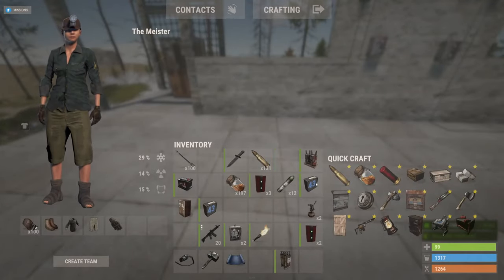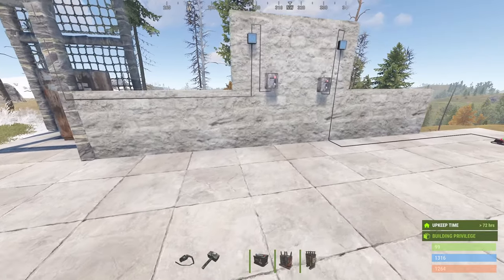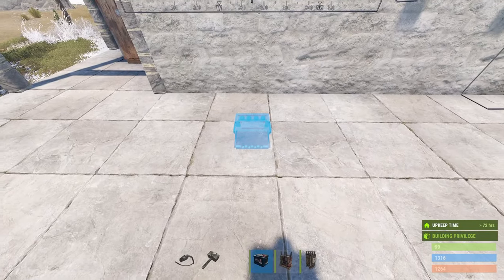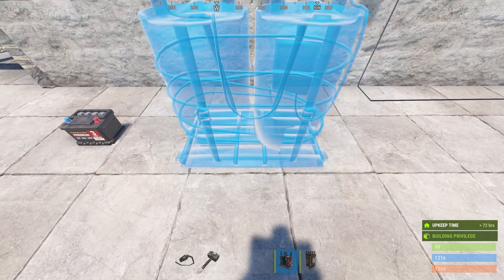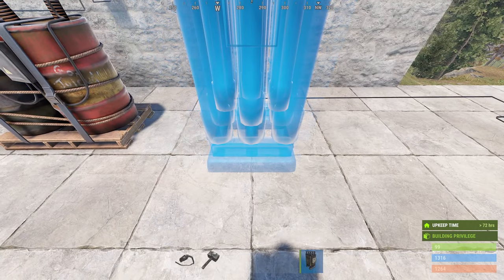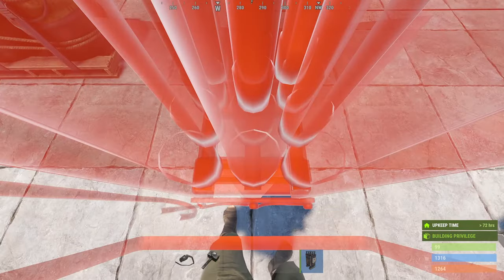I'm going to demonstrate that by throwing a couple of batteries down. I've got here a small, a medium, and a large battery. I'll put a small one here, a medium — which I personally think looks the best — and a large, which as you can see has the boxes on the front.